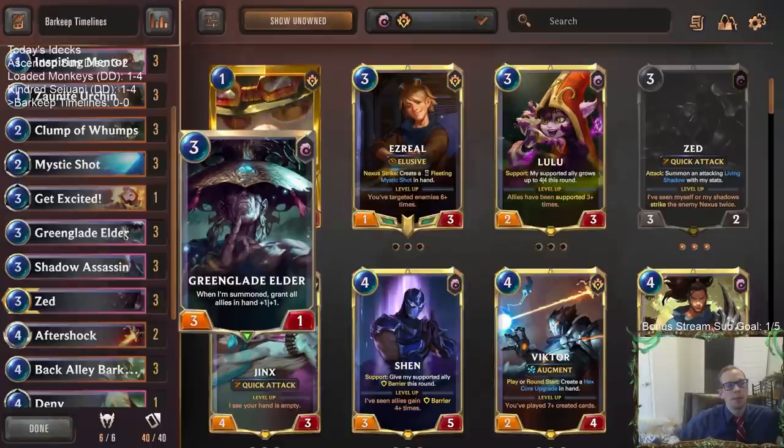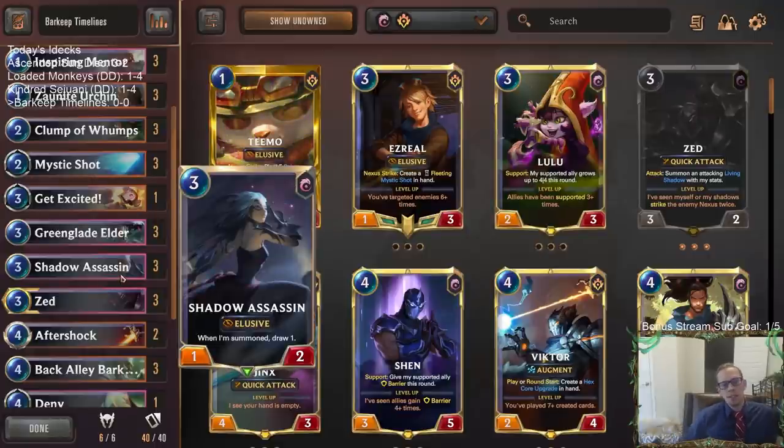At three mana we have Green Glade Elder, which grants all allies in hand plus one plus one. The Green Glade Elder then turns into a different body, but we'll have buffed-up allies whose buffs stay on them. We'll be playing Shadow Assassin - I don't remember the last time we played Shadow Assassin. This used to be the best card in Legends of Runeterra for a while, when it was a two-two. Now it's a one-two and doesn't see much play. But here, when summoned it draws a card - so if we Concurrent Timelines it, we get a regular three-drop but we already drew a card, which is really nice.